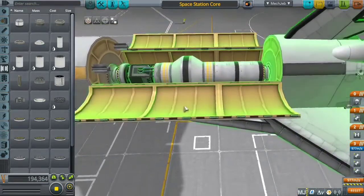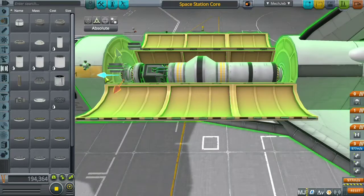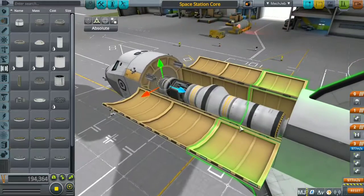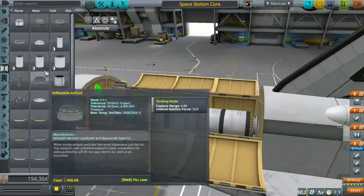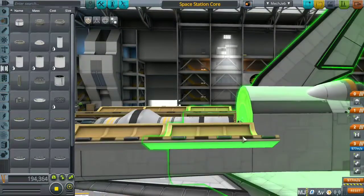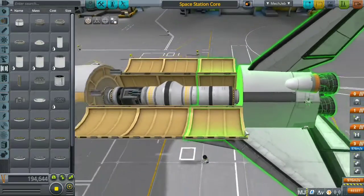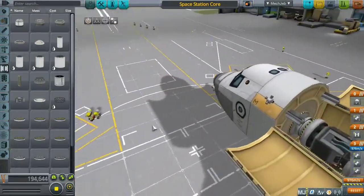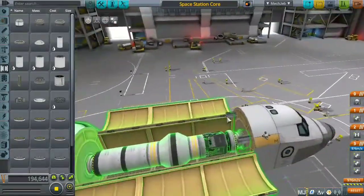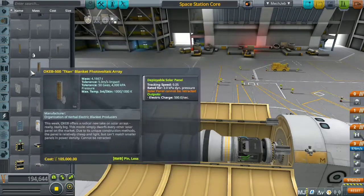I reattached the docking port then added another docking port on the other end of the space shuttle so the refinery wouldn't move around. There we have the base part of the refinery.